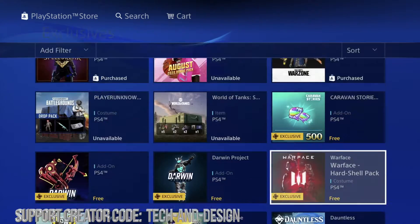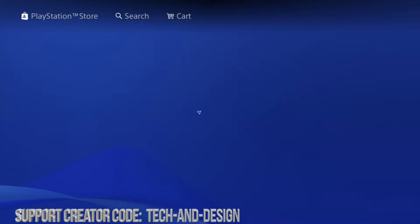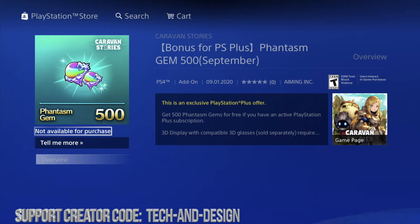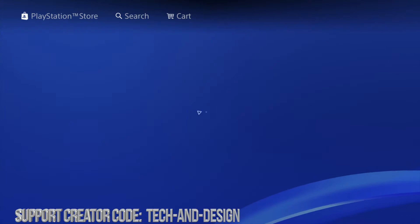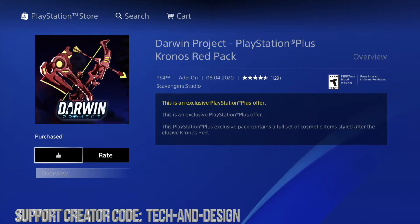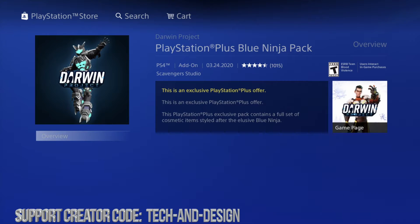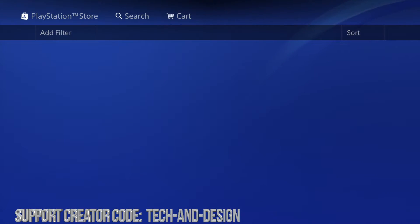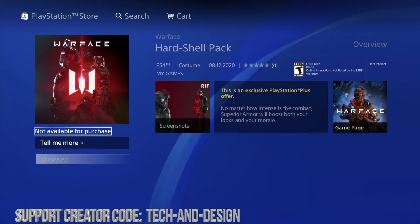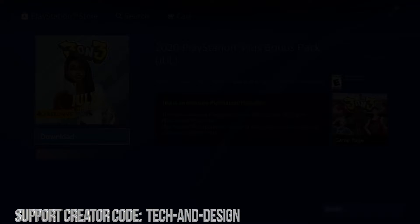I'm not really worried about any of these because as long as we download them we should be okay. I'm gonna keep going and keep downloading each one so you guys can see how it's done — it's basically just pressing download on all of them. It's okay that it says 'not available for purchase' after you press download. It would only be a problem if it said that right away and we couldn't press download at all, because then we wouldn't be able to link it to our account. Same goes with this one from Warface — press download.